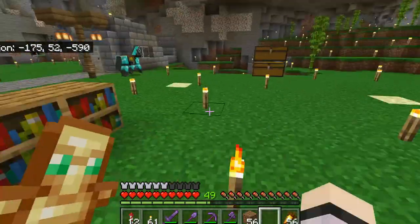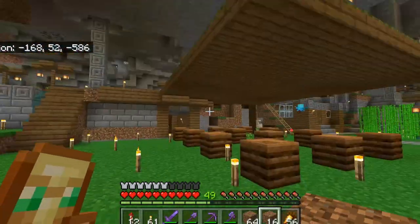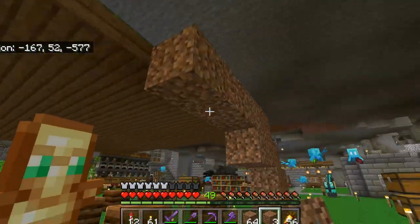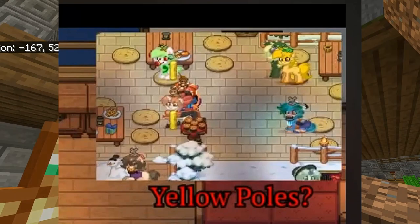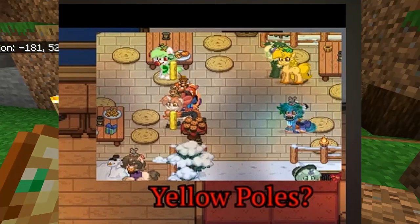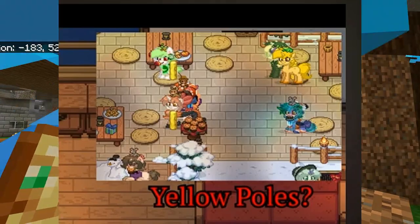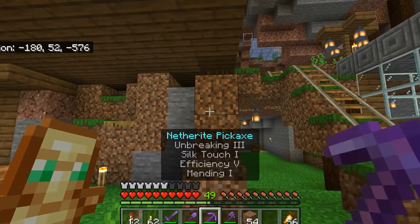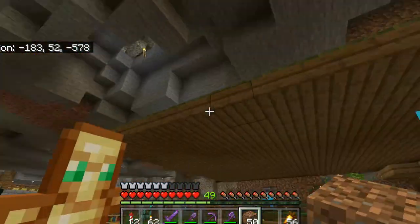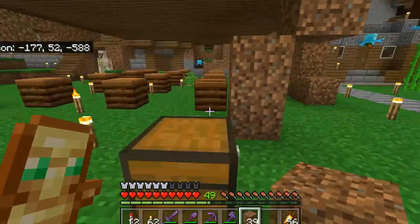I don't have any footage of it because I never tried to participate in that glitch, but if you guys have footage, let me know in the comments below. There's also this weird spawn poles glitch that happened about a year and a half ago. They rolled out an update and for some reason there were these weird yellow poles throughout the map in various locations. These were spawn poles — that's what they're actually called — and they're meant for devs to be able to teleport to them, if I'm not mistaken.